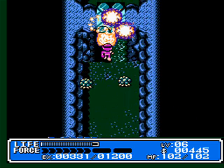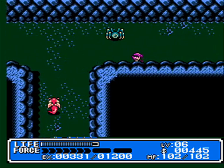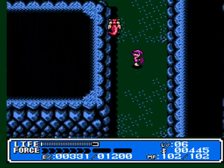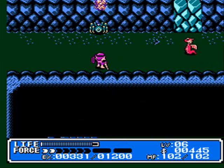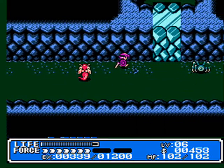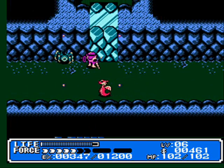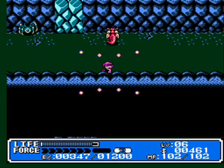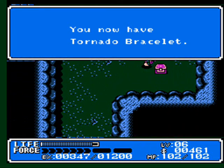I'll try my best. We can melt the walls down now with the ball of fire. Those little pink dragons there — you can't kill them with the fire sword. You gotta use the sword of wind. Which is pretty annoying. That's why I'm not trying to kill them. Go away so I can... there we go. And we got a tornado bracelet! I'll show you how to use that in a little bit.